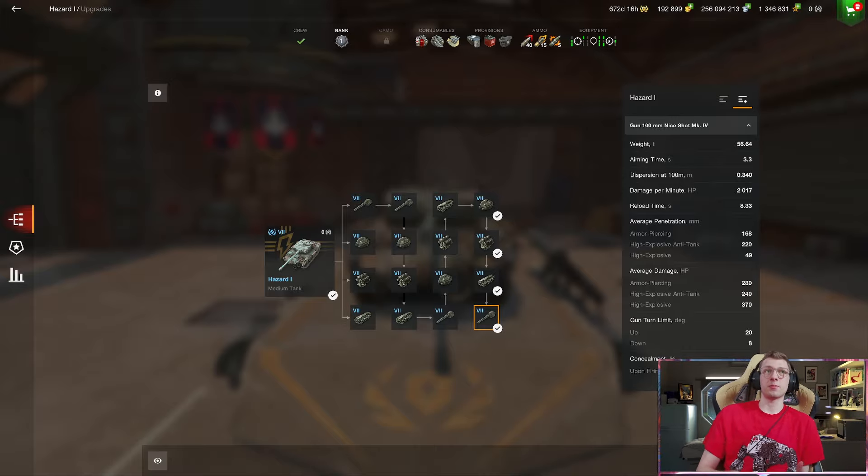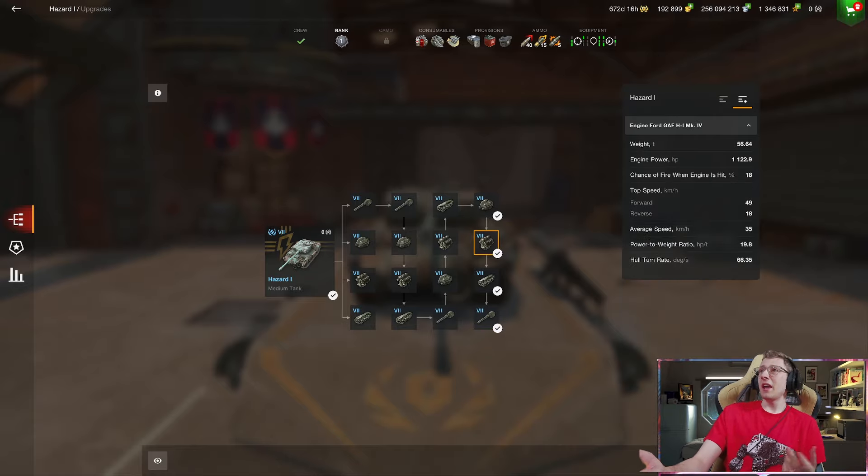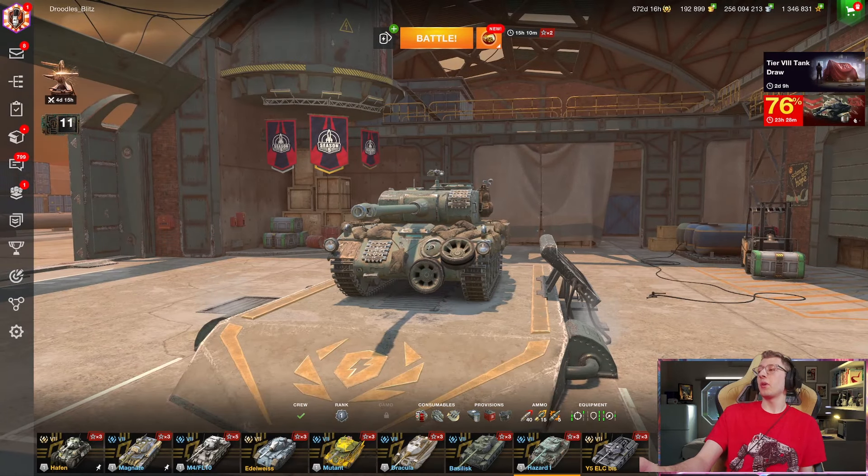That makes this one of the highest damage-per-shot Tier 7s, apart from the CS52 lease in the mediums category. It has 8 degrees of gun depression, making it fairly flexible, and it's pretty mobile — top speed of 50, reverse of 18, and a power-to-weight of 19.8.